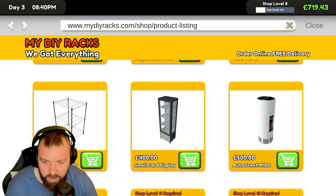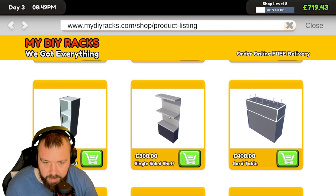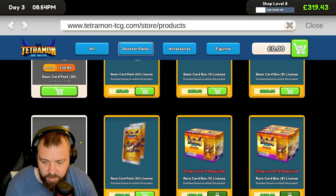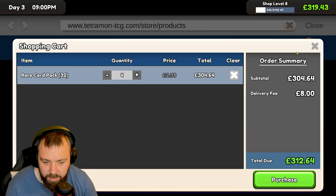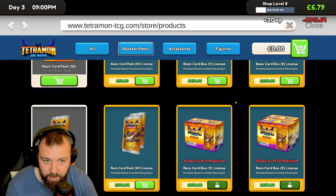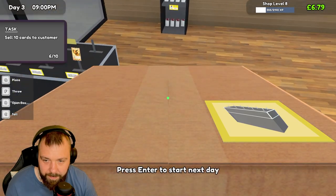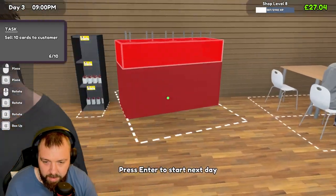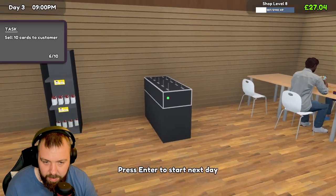We've got a small card display for extremely rare cards — that might be cool. Let's go for another card table, then stock order — we'll order four boxes of the rare packs. That's literally all of our profit already spent, ready for the next day. We're going to pop this over here, close the shop up, and let these customers leave as and when.